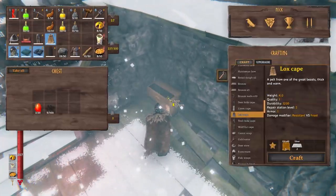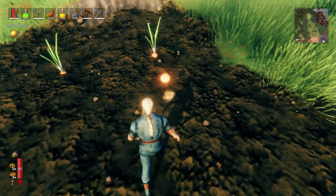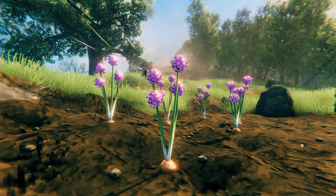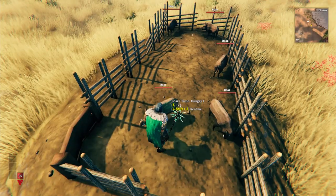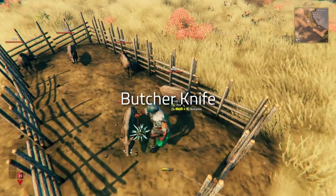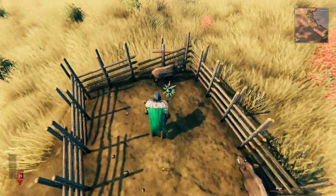The way you obtain onions is particularly interesting — onion seeds are found inside the ruined fortresses in mountains. You can then plant these seeds which grow into onions, and as usual you can replant the onions to gain more seeds. The flowers for onion seeds are also one of the nicest looking cosmetic additions in the update.